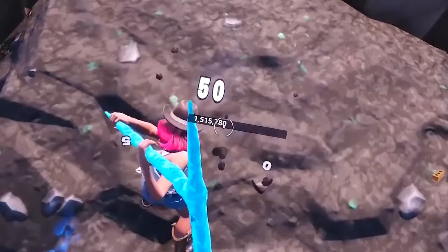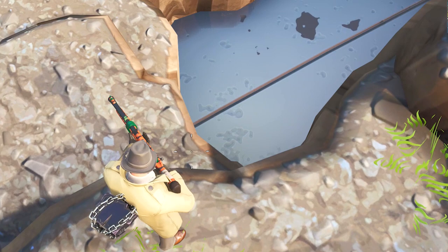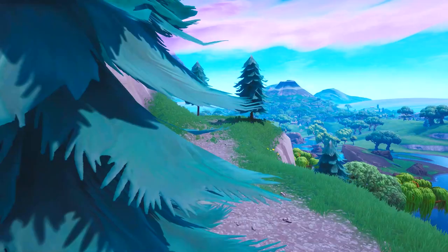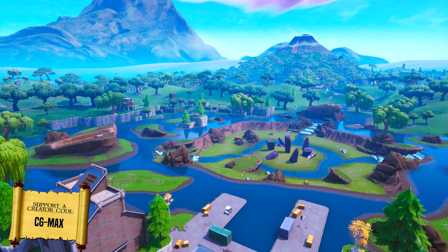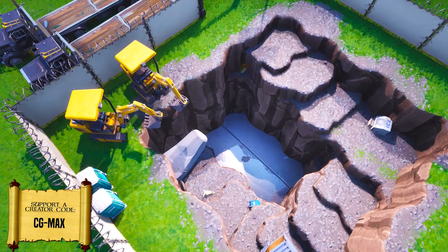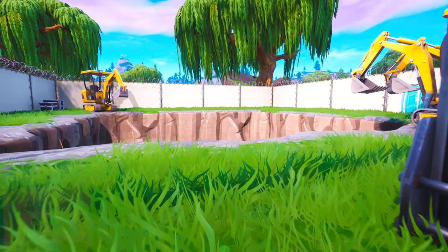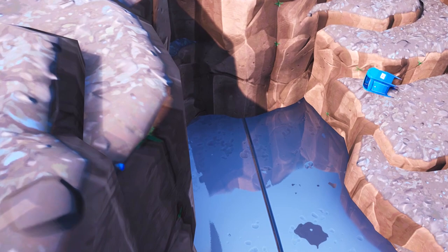The huge metal door at Loot Lake's dig site has been uncovered, and it looks like it's beginning to open. Welcome back to another Fortnite video for Season 8. The Loot Lake dig site has finally been uncovered, and the relics inside this time are more interesting because they actually seem to impact the storyline. Inside this dig site we find a giant metal door, which can only be described as a doorway into some underground location.